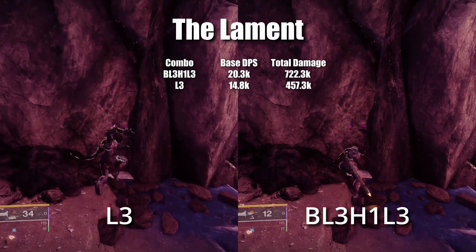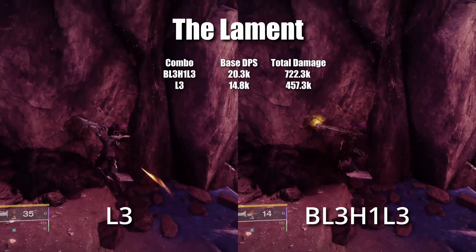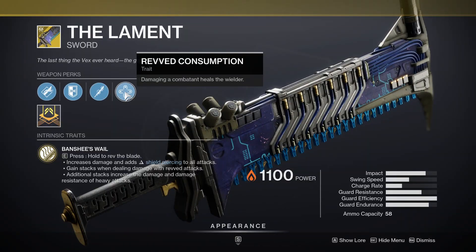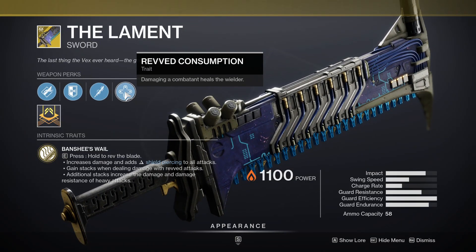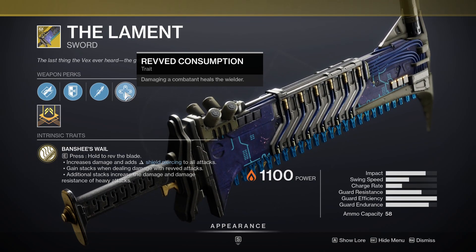Next up is Lament, and the combos here are B, L3, H1, L3, and L3. This sword also gives you anti-barrier rounds and healing whenever you damage a combatant. It currently ranks 5th in DPS but does not require a god roll to do so.